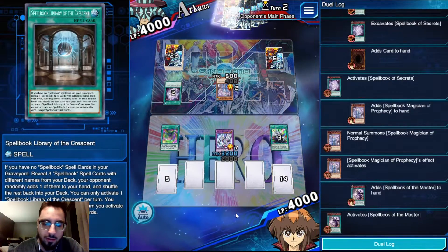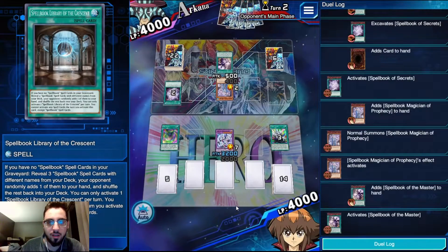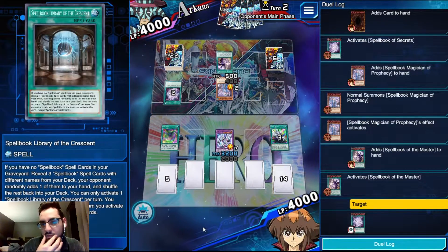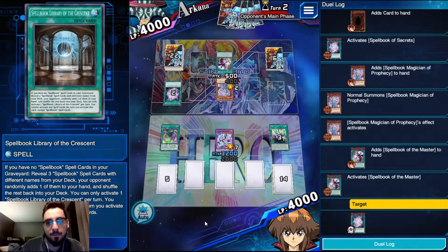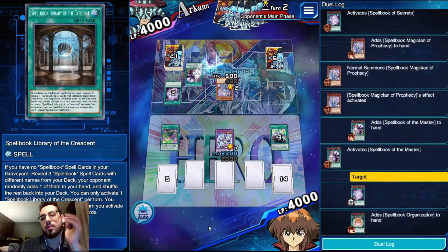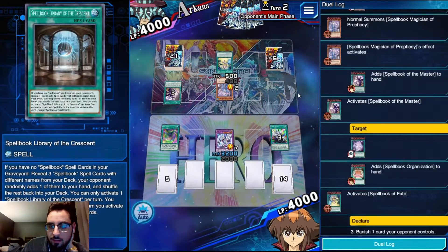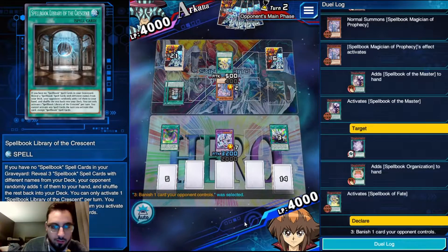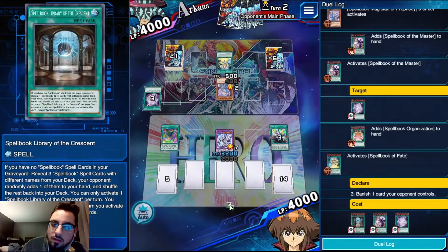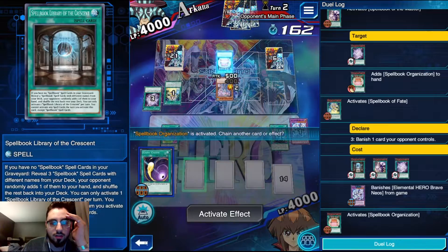Move the cyclone for the Fate. Master copies Secrets - grab Fate or Eternity... he already has Fate, so grab Eternity. Okay, Organization - I guess that makes sense. He's going to straight up activate Fate. Cool - vanish Brave Neos. That's fine. Organization, activate...